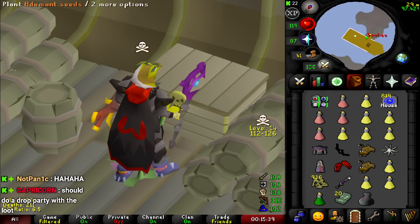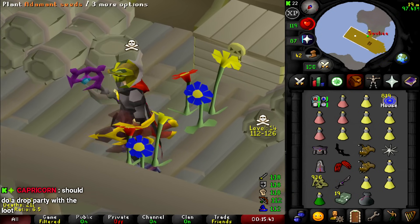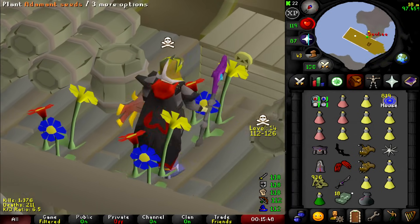We just got addy seeds again — these are the new seeds and they go east. So if I plant these I should go east, yeah. The other seeds go west. Pretty cool new item, I wonder how much they're worth though.